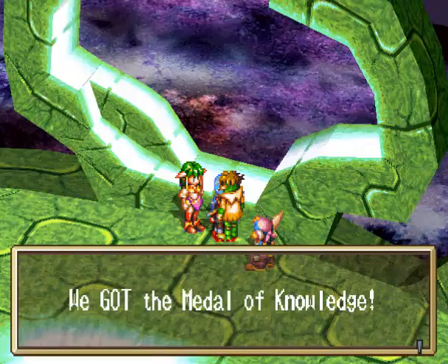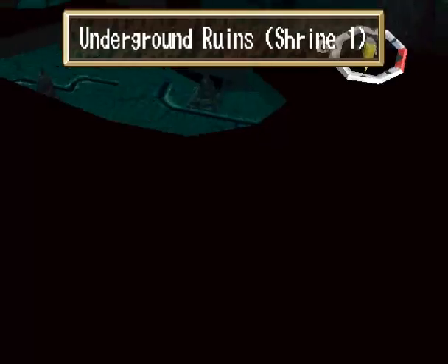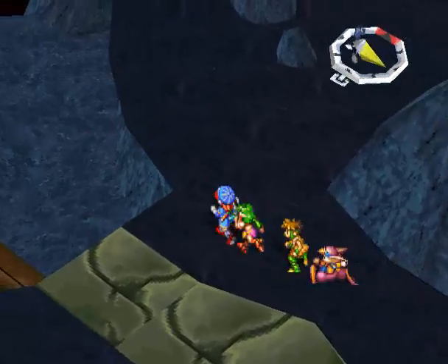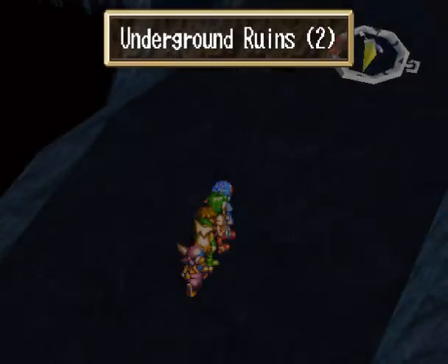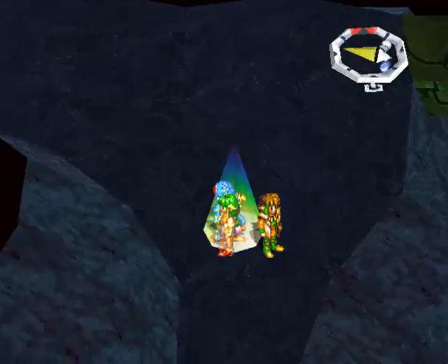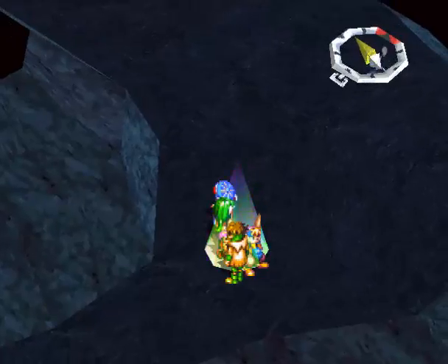Next up — Allent! Finally we have the way to get to Allent. So now all I do is head straight back, we're done. Head back to the save point. So we've gotten the Medal of Knowledge, it'll be a cakewalk to get out of the ruins, right? Nothing will come and interfere with us, right? Well, you'll just have to see next time on Let's Play Grandia. Thank you for watching and have a good day!